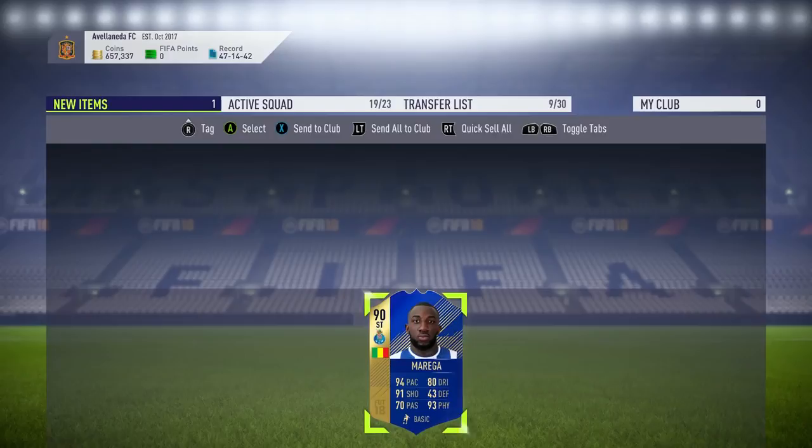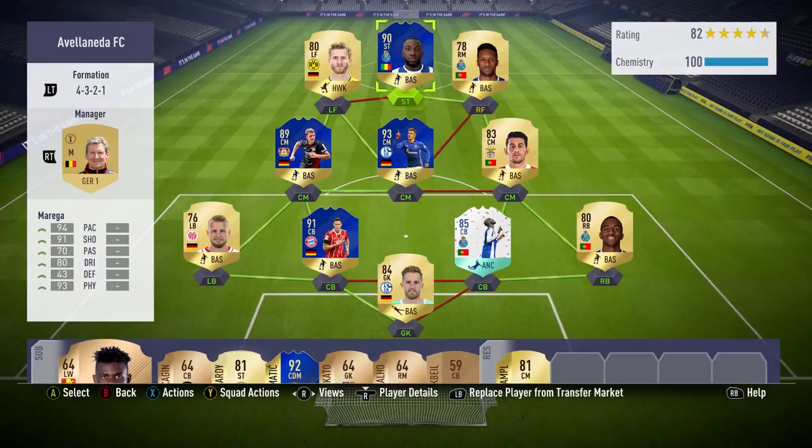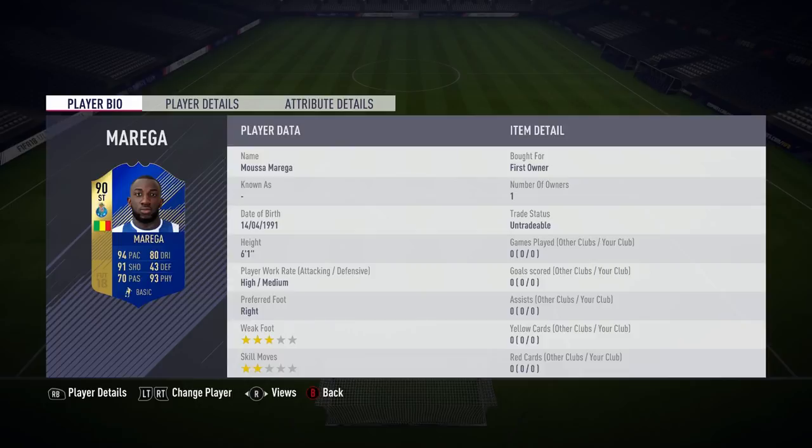Welcome back to another video. Today we're talking about another Team of the Season card — one you can obtain for free by completing this week's weekly objectives. The 90-rated Team of the Season Musa Murega can be yours if you score a goal with a Portuguese league player in five separate online season wins.